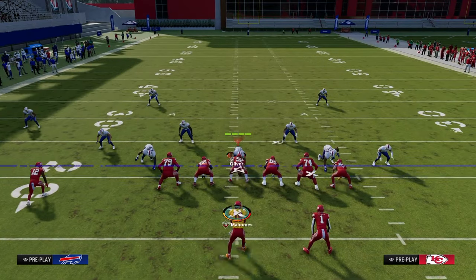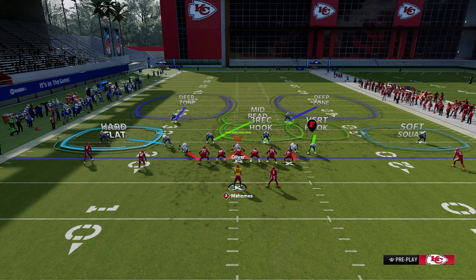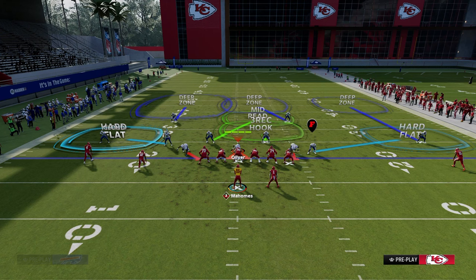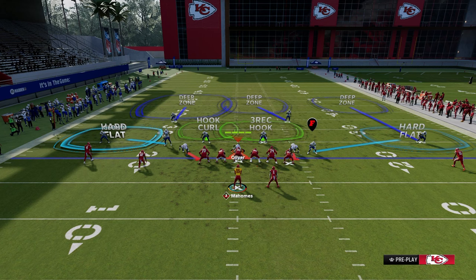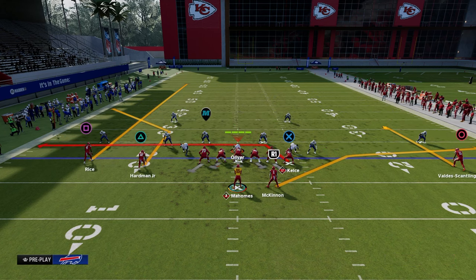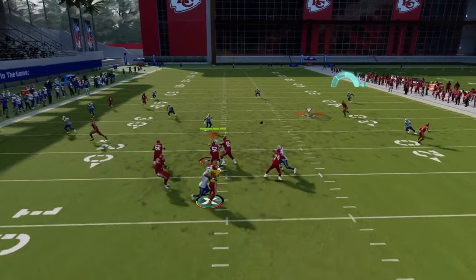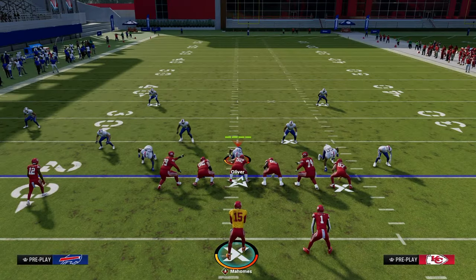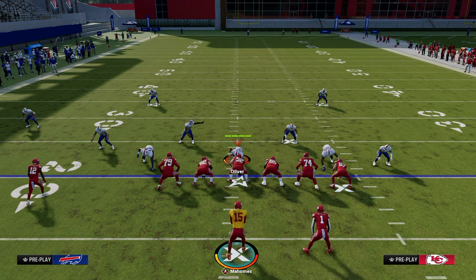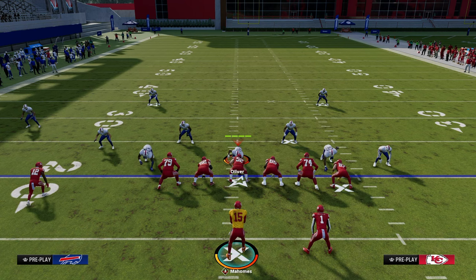If they don't defend both sides with that coverage, here's what happens: a defense trying to close the middle and keep underneath coverage will leave a nice big space open for a backside dig. They have to drop more zones to the sideline, which leads us to the next concept — Y-Cross. It's an awesome play, especially out of 2x2, and its main purpose is to manipulate both the middle of the field and the opposite sideline from the Y-Sail.